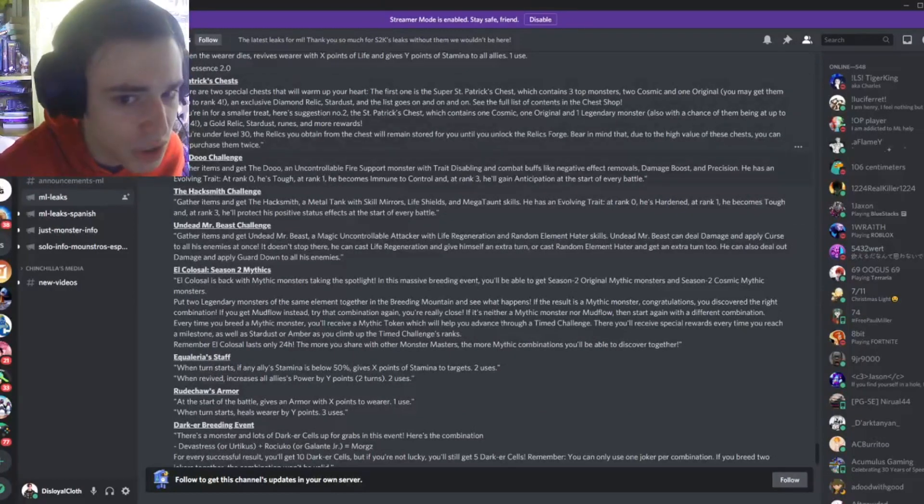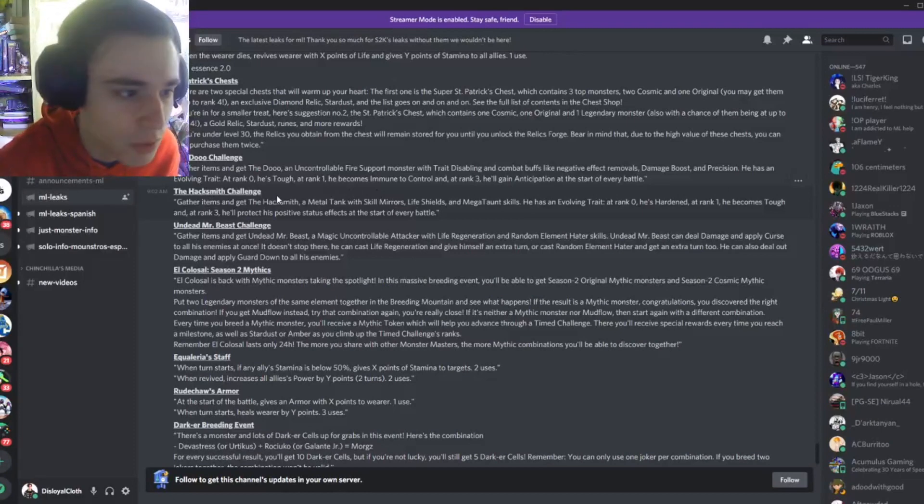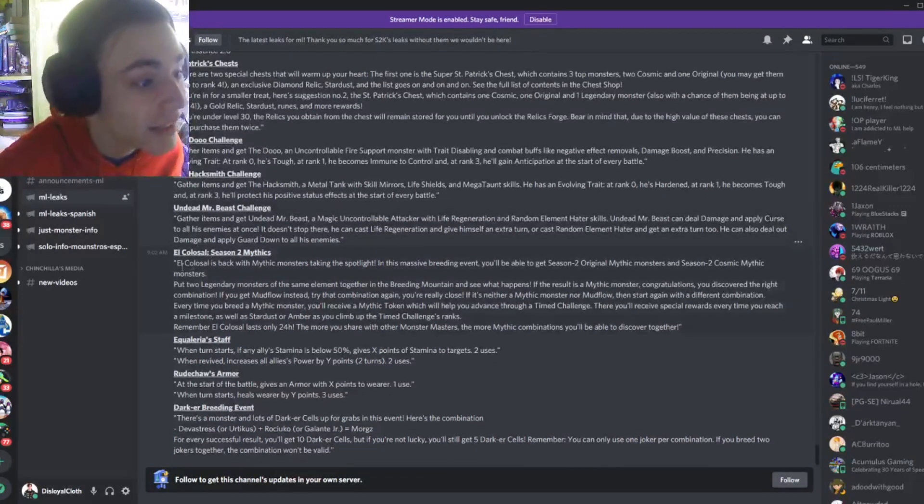Then we have the Dew challenge right here — you can gather items and get the Dew, which is an old Gold Legends Press monster; he's really good, so you should definitely try to get him. Then there's the Hacksmith challenge, which is an old Gold Legends Press monster — he's not that good — and same with Undead Mr. Beast, he's not that good.